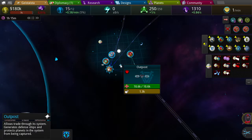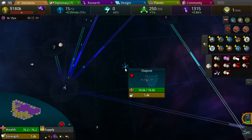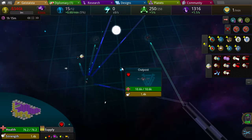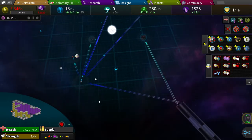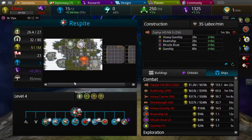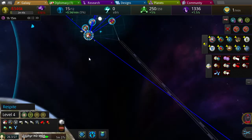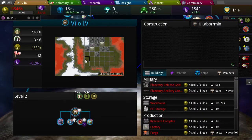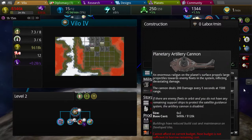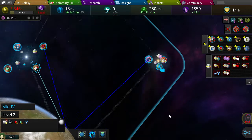Are there any enemy fleets in any of these systems? I'm not sure. The outpost just generates support ships, and I'm going to need some more of those down the line.